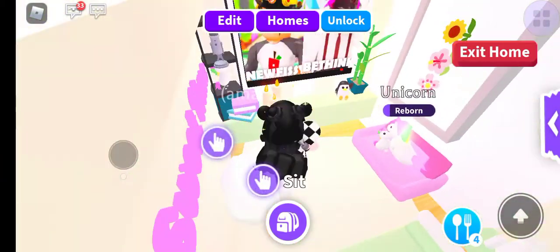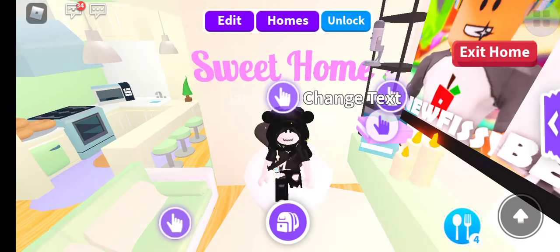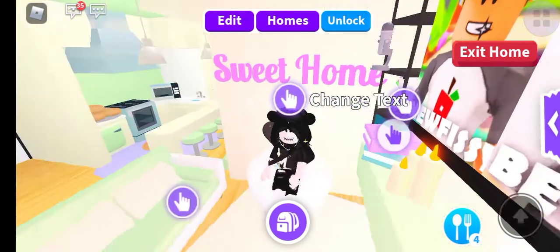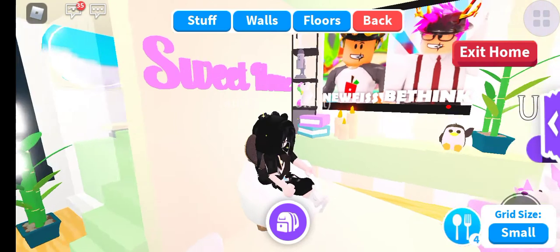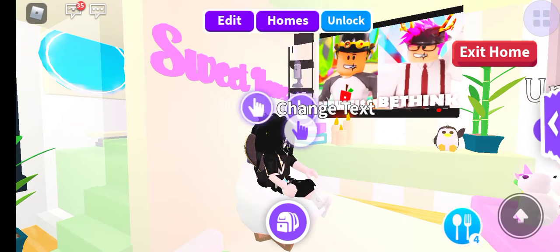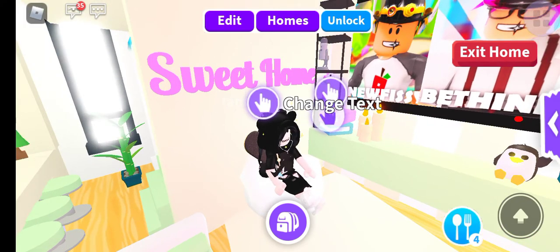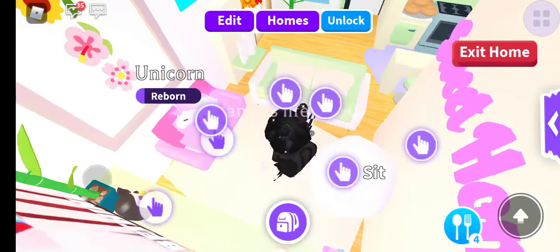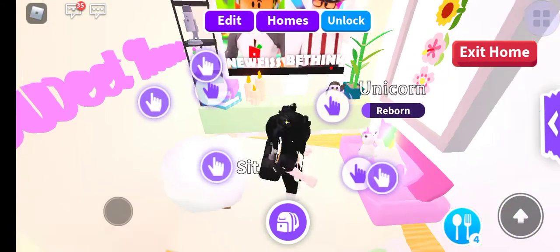Here we have a lounge area. If you have the cloud chair, I love the cloud chair so much - it's just so nice. It says 'Sweet Home' on the barrier. Here's the lamp - the black one - I used it as a shelf. I put a mic in there and a unicorn.